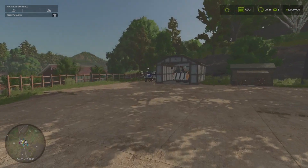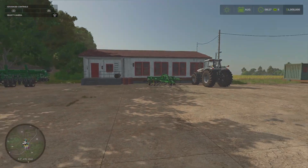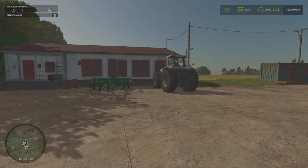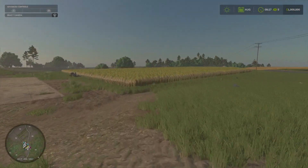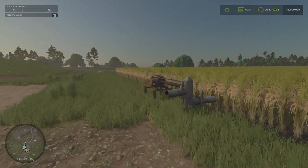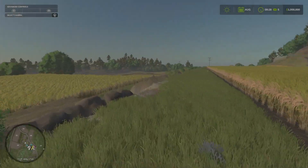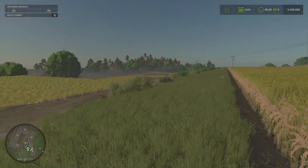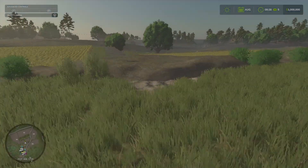Right over here we have another little shed for our rice equipment. And then here's our next field, set up for rice. We have the rice pump, and we have rice fields right down through here. They're kind of split — if this is one field, technically it is split, and it does have separate water pumps for both.